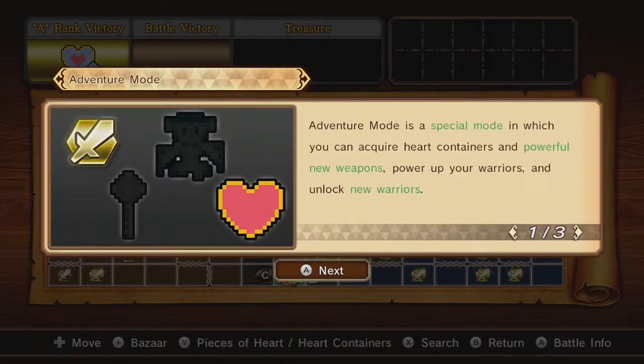Why am I doing Adventure Mode today? Because there is a certain weapon I want to unlock that can meet the recommendation requirements for the next mission in Legend Mode. So I'm going to make a quick detour into Adventure Mode to unlock said weapon. I'm not sure how this is going to be edited, but I'll figure it out as I go.